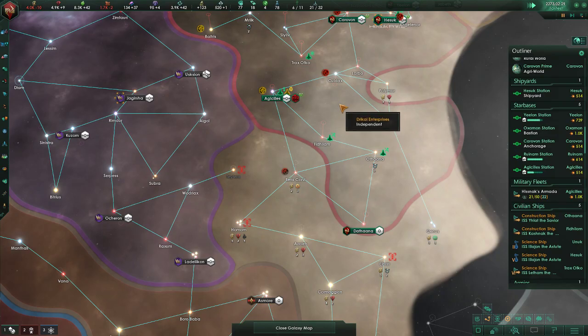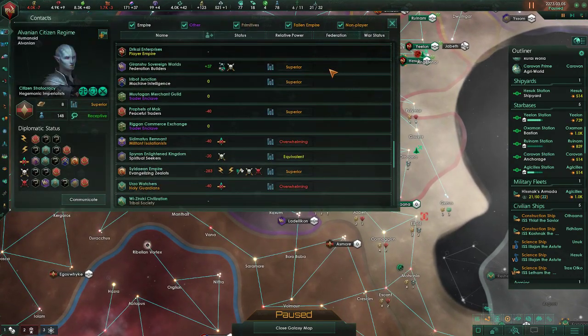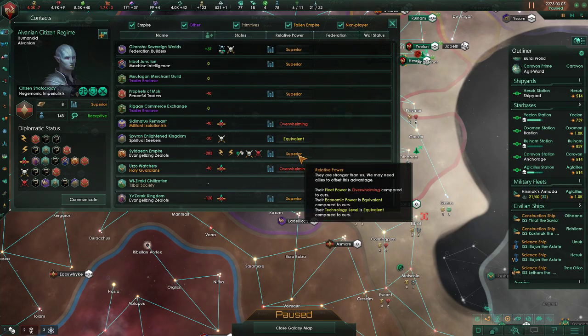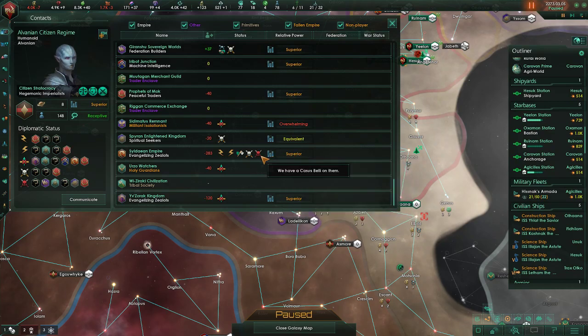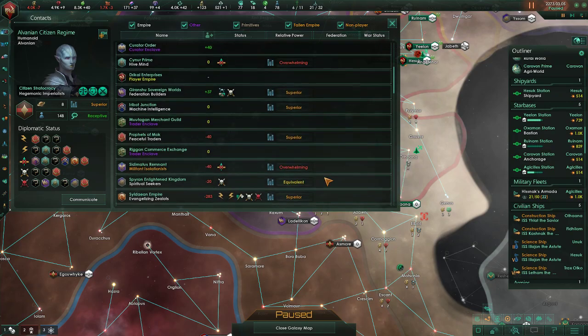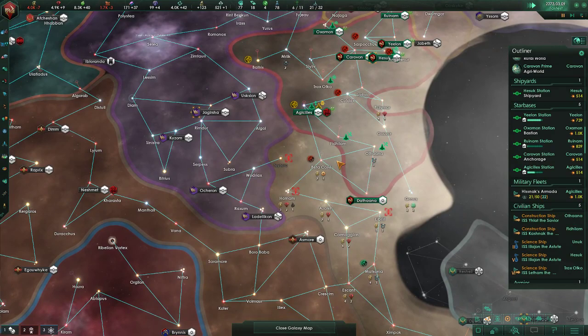We're just kind of going through here trying to get ourselves back on track. Everyone else is pretty much better than us — even these guys, their fleet power is just overwhelming compared to ours. And we keep going to war with them. The only ones we're getting close to are a couple of them, but we're just so far behind everyone else. Trying to fix that.